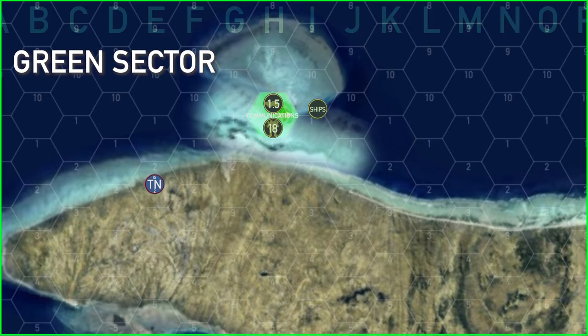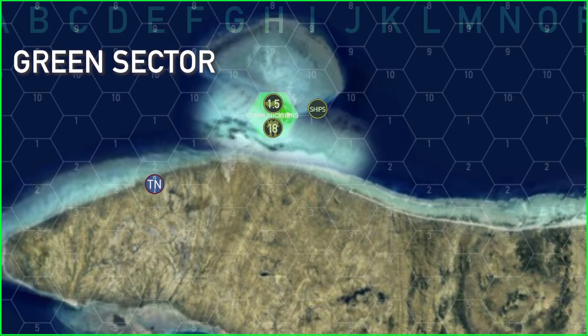In green sector, it saw the return of the enemy ships — most likely they were in red sector gathering reinforcements, as they added six skulls of mobile units and one and a half skulls of convoy units to the communications array when they returned.